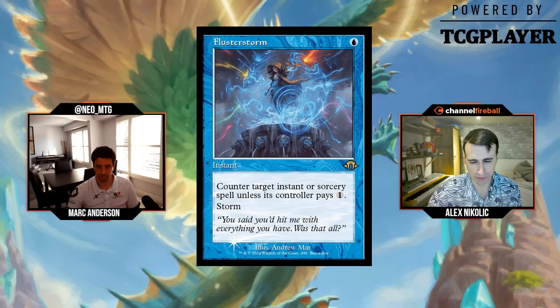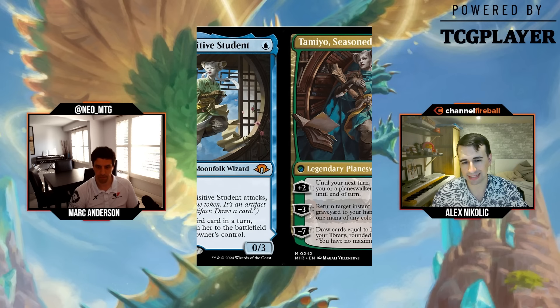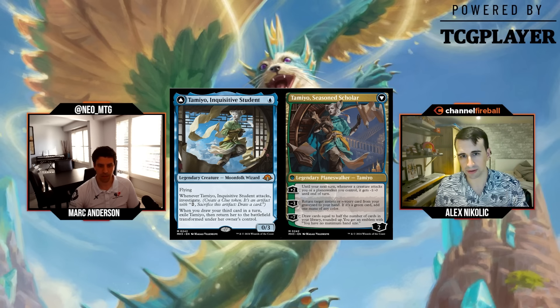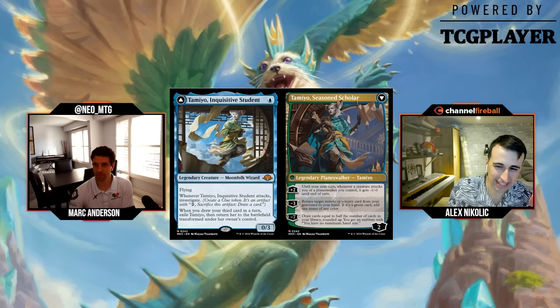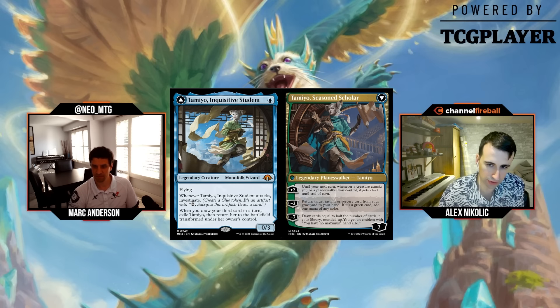Tamio, Inquisitive Student is the next flip planeswalker — one mana, a 0/3 flyer. When it attacks, you investigate. When you draw your third card in a turn, exile Tamio then return transformed. The planeswalker back side has two loyalty with a +2 ability: until your next turn, whenever a creature attacks you or a planeswalker you control...